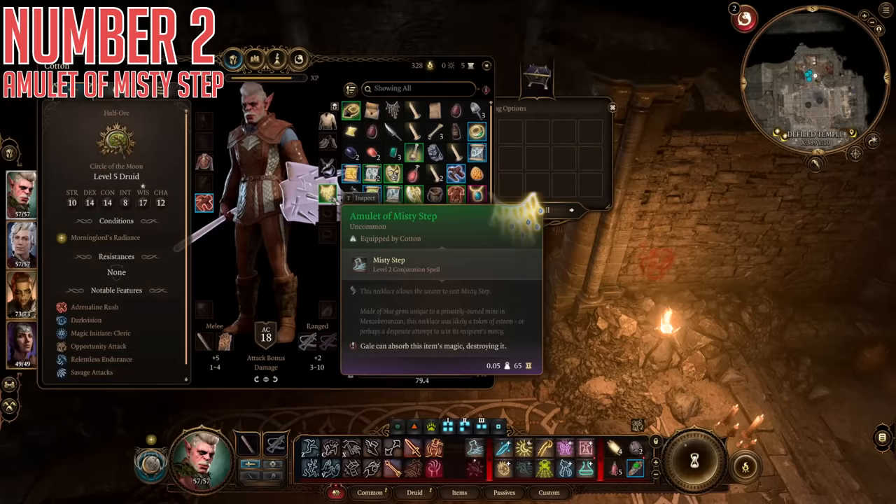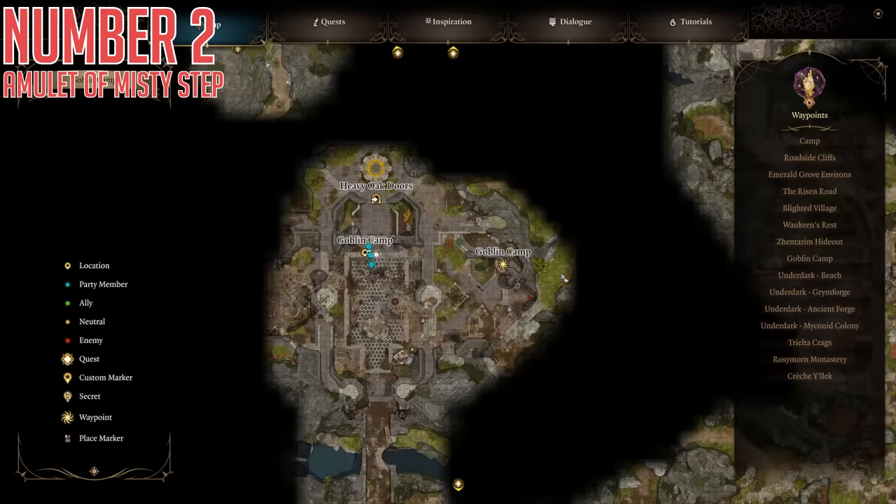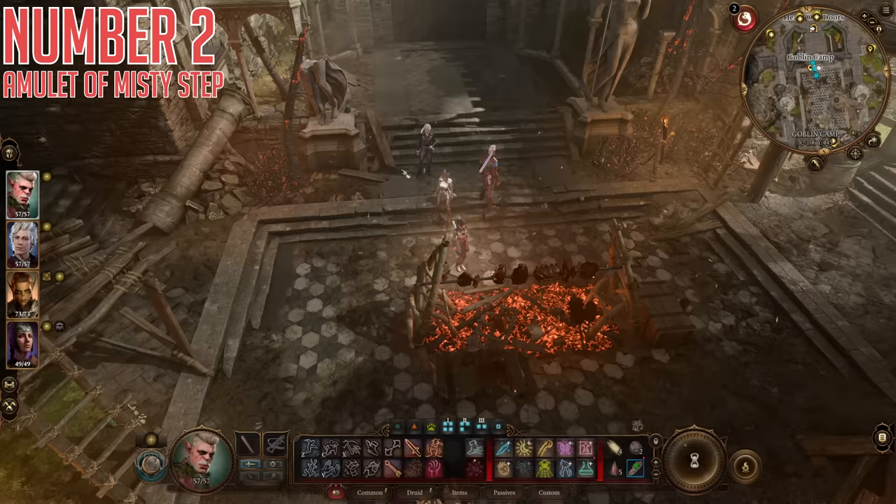Number two, the Amulet of Misty Step. This one is also found relatively early on in the wilderness area, but specifically inside the Goblin Camp, which means you need to either make temporary peace with the Goblins to run around their area, or wage all-out war and fight your way through — though that is absolutely much tougher.